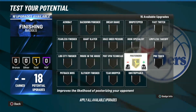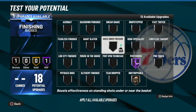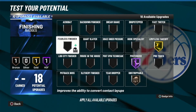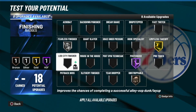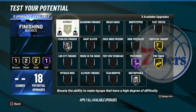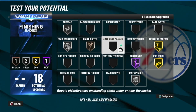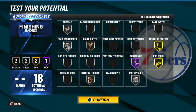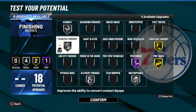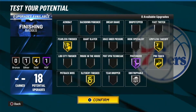With this build, obviously posterizer at Hall of Fame. Then probably strivable bronze. After that, limitless takeoff on gold. We're gonna give him fearless finisher on silver. I think we're gonna go untrippable, pro touch on gold, acrobat on silver, giant slayer bronze. Other than that we could do grace under pressure, but I'm gonna go slithery finisher. Honestly I'd probably take off acrobat and give myself more gold badges, or just take that off and get slithery finisher because finishing is different this year.